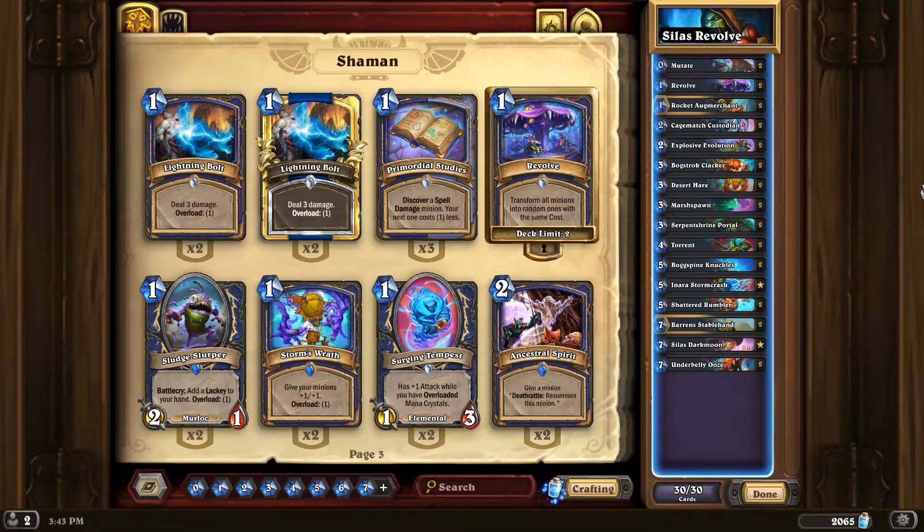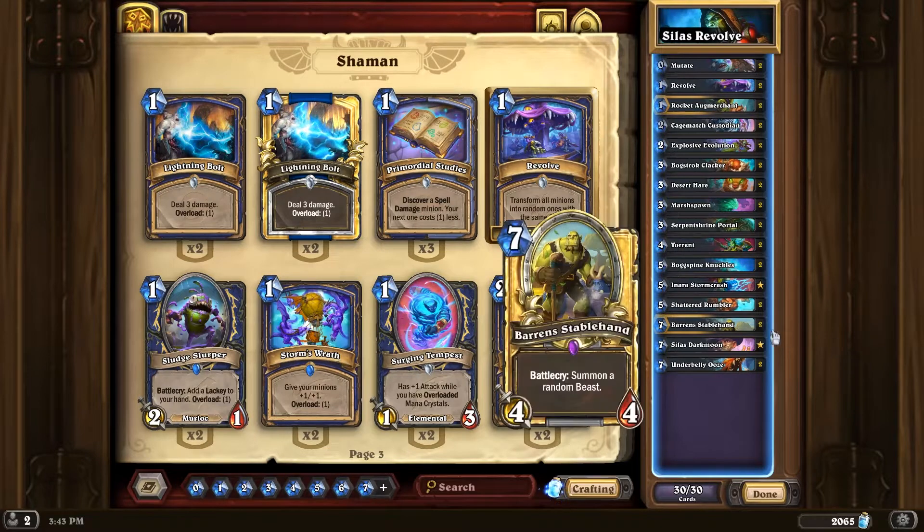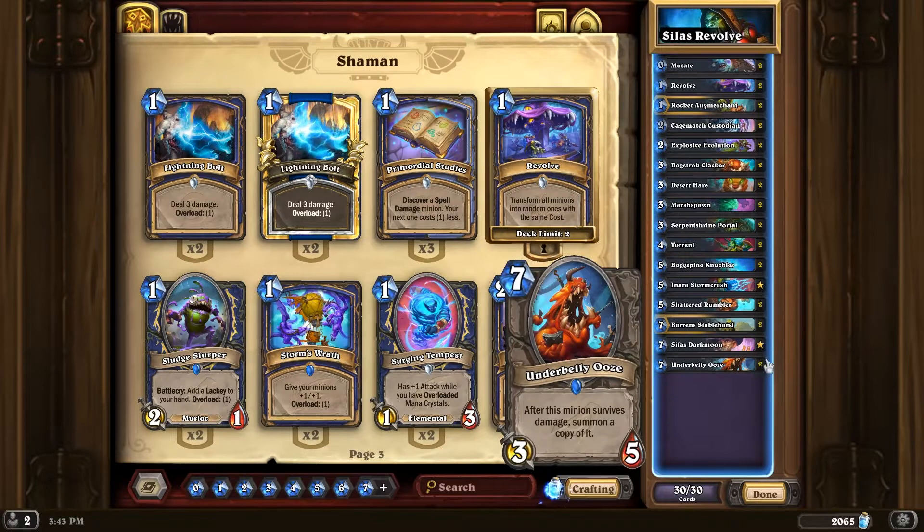Hello everybody! Today we're going to be trying out Revolve Shaman. Basically what I did is I took my old Evolve Shaman list with Baron Stablehand, Silas Darkmoon, Underbelly Ooze, all that fun stuff.